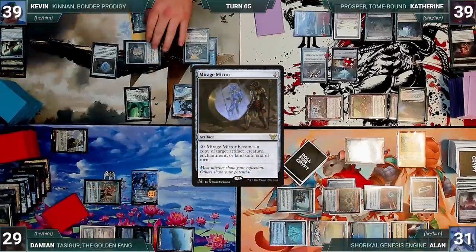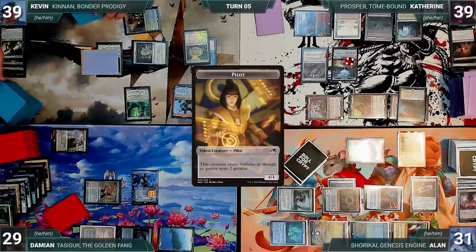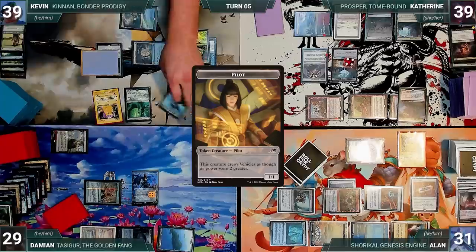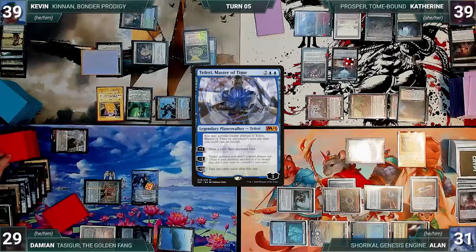Kevin draws, then activates his Mirage Mirror to make it a copy of Shorkai. He activates his copy of Shorkai, drawing two, discarding one, and creating a pilot. Kevin asks the table if Teferi's ultimate is bad — the table responds by screaming at him. Kevin moves to combat and attacks Teferi with Kenrith. In response, Damien activates Teferi's first ability, drawing and discarding. Teferi takes the hit and Kevin ships the turn.